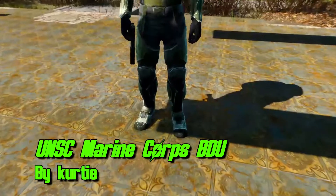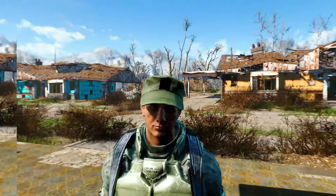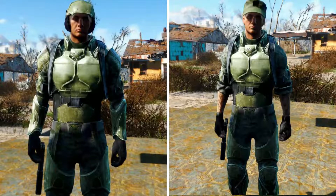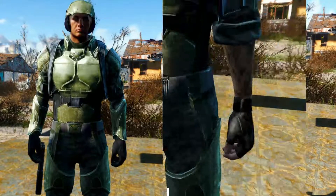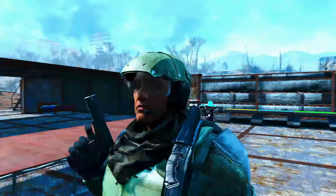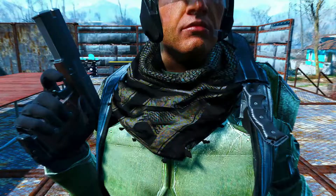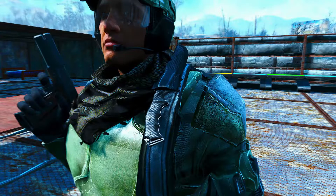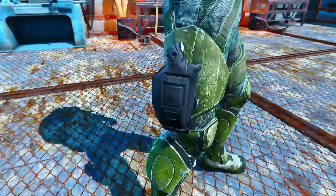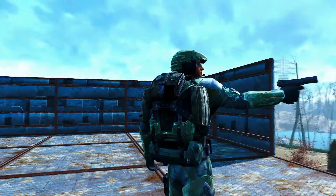Next up is the UNSC Marine Corps BDU. You can use this to deck out your companions and settlers with marine armor or marine pilot armor. These variants come with four different colors — but why would you not stay with green? They have customizable attachments: chest pouches, waist pouches, holsters — all options available on both variants. Very cool to give you that militaristic vibe for your settlements.